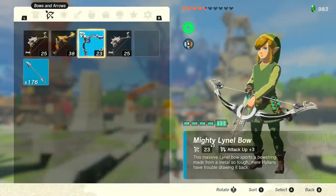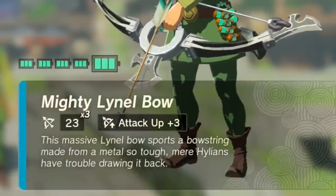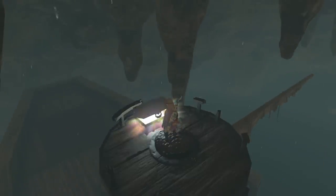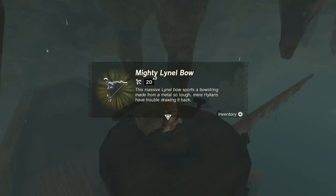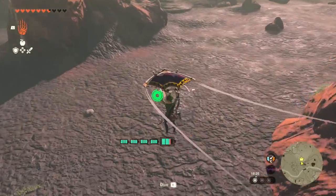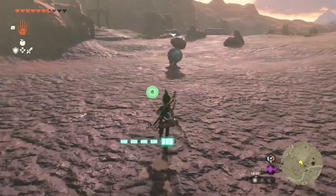Due to its Attack Up Buff Plus Three, this is a bow you can get very easily without ever fighting a Lyonel. You just go to a specific cave that's easy to get to and loot the chest. Technically, you don't even have to fight anything in the cave to get it. But further, we can keep this bow alive forever using a new durability trick with some Octorocks.